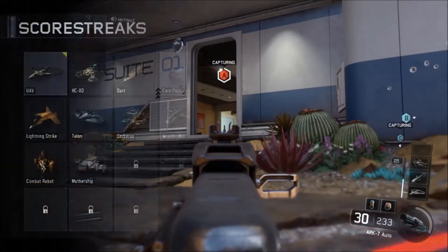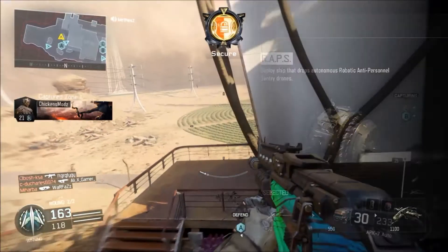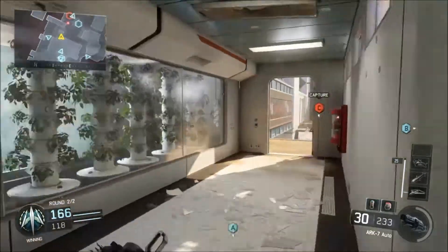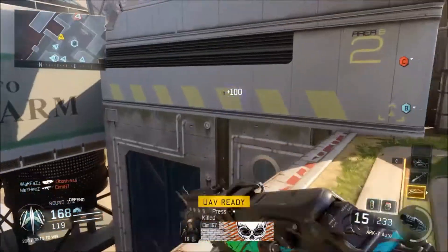In Black Ops 3 there are 12 scorestreaks. They are powerful and worth earning, and the high-end scorestreaks like the Mothership are very powerful but also really hard to get. I also noticed that care packages have a pretty good chance of dropping something high-tier compared to past Call of Duty games.